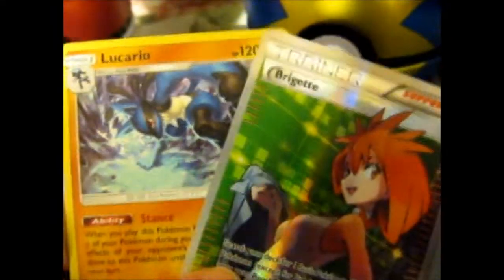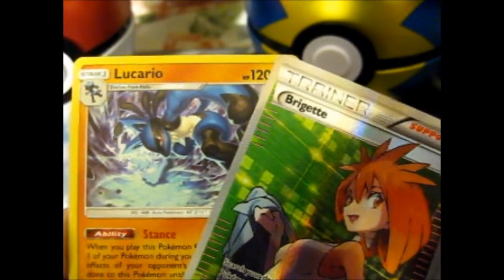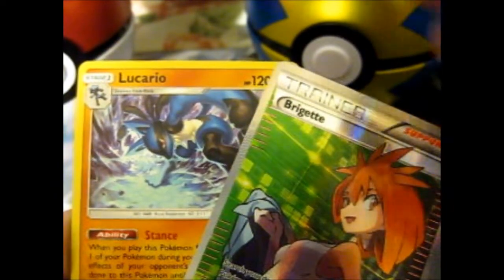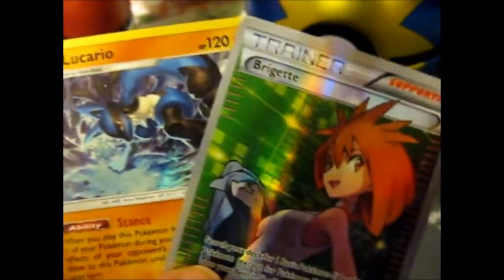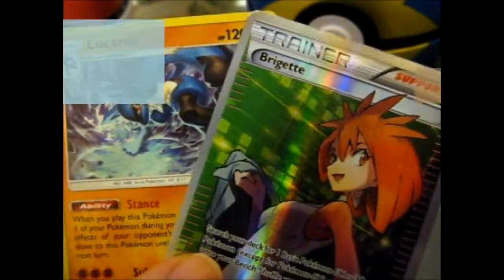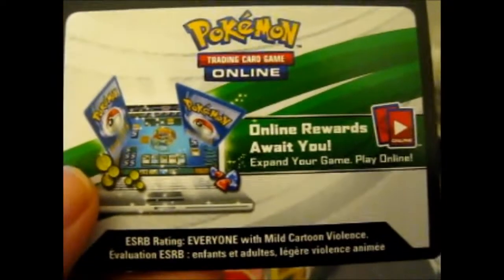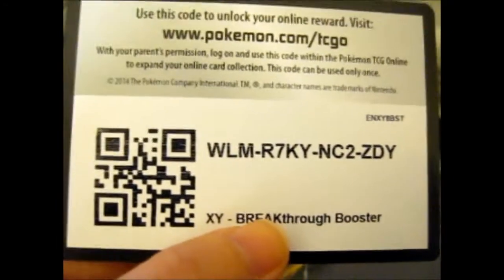So that is it for the two Pokéball tins. Hopefully they can come out with more Pokéballs, but maybe package them a bit better on the inside, because they can all jumble about. Anyway, thank you for watching. Ring the bell for notifications — over and out. And before I forget: ultra rare and above, you get a free code. There you go.